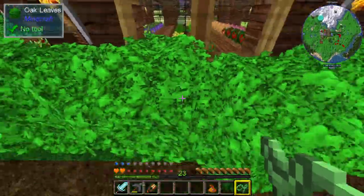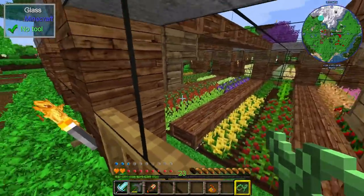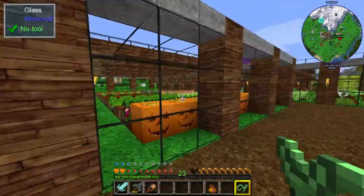They've even been put across in front of the doorway, so I guess I won't be going in there. But you can see inside there's all of the crops growing very nicely, and that means Pete can go in there and harvest them whenever we need a bit more food and then restock the kitchen.